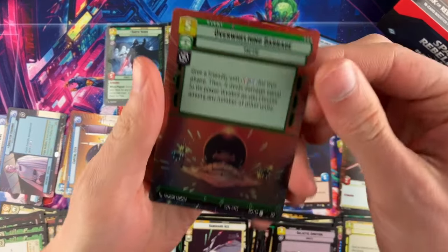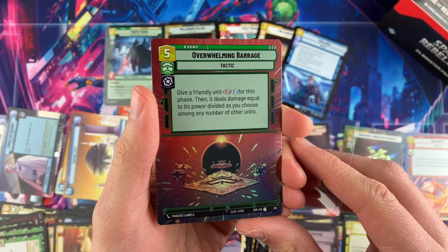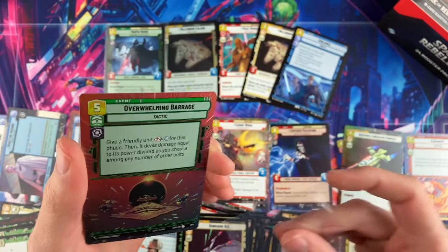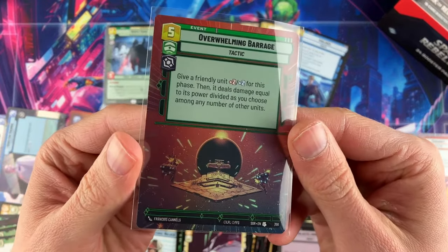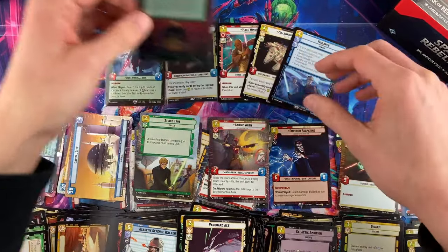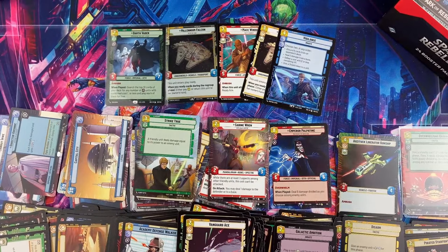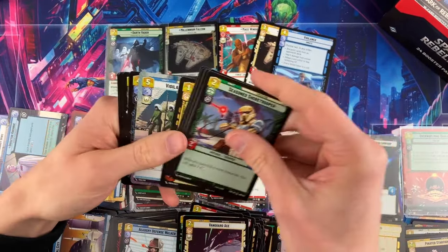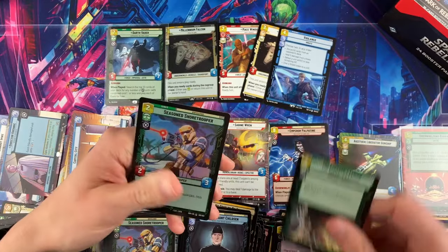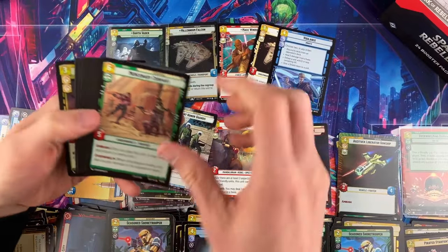Like any TCG there are boxes that are big misses, but this one is a big hit! Overwhelming Barrage — I believe when I checked this morning it was still around $35-$40 on TCG Player with actual sales at that price point. It's just an uncommon hyperspace foil but it's very, very good value. There are a few cards like that — if you're lucky to hit them they're worth a good amount.